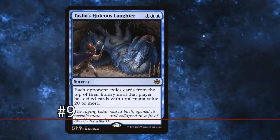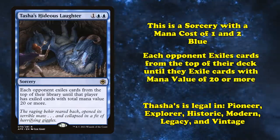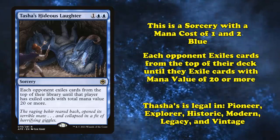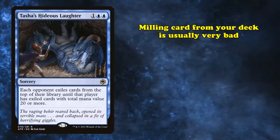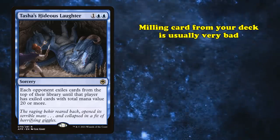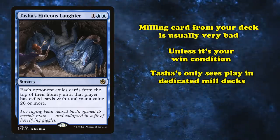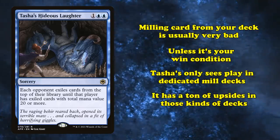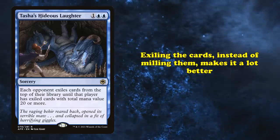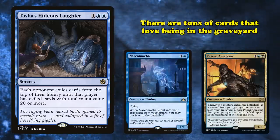At number 9, we have Tasha's Hideous Laughter. This is a sorcery with a mana cost of 1 and 2 blue, with the effect where each opponent exiles cards from the top of their library until they exile cards with a total mana value of 20. The ability to mill a whole bunch of cards from your opponent's deck is generally very bad unless it's your win condition. Tasha's has only really seen play in dedicated mill decks. In these decks, Tasha's has a lot going for it — exiling the cards rather than putting them to the graveyard is way better, because there are tons of cards that love being in the graveyard.